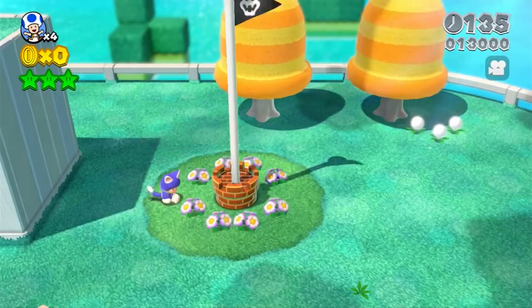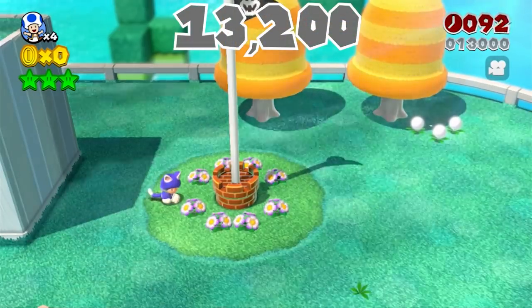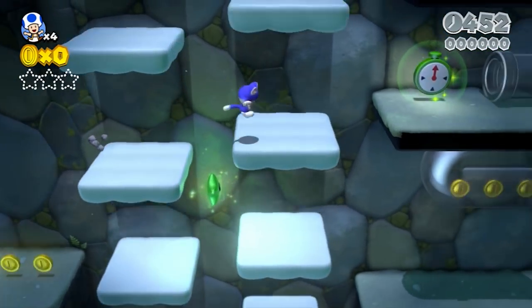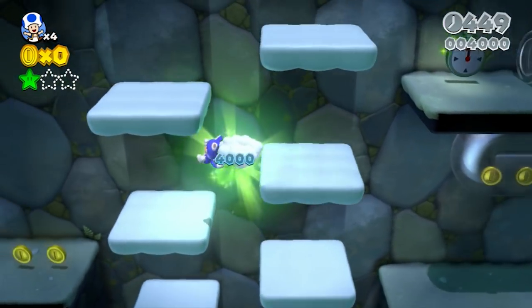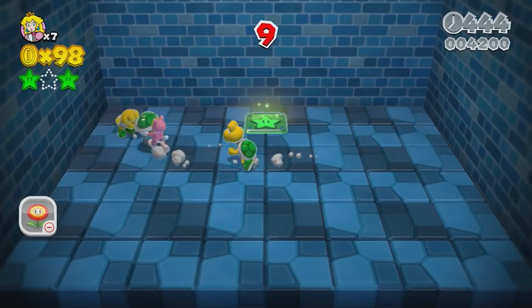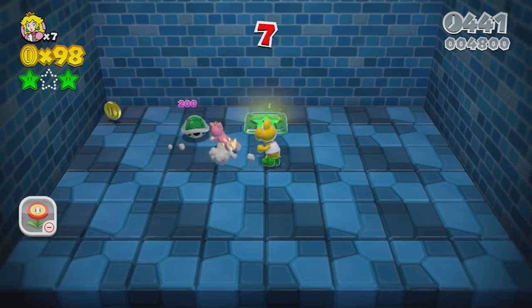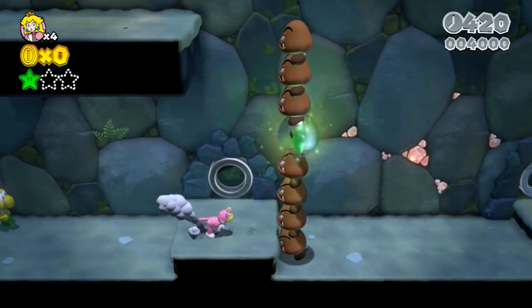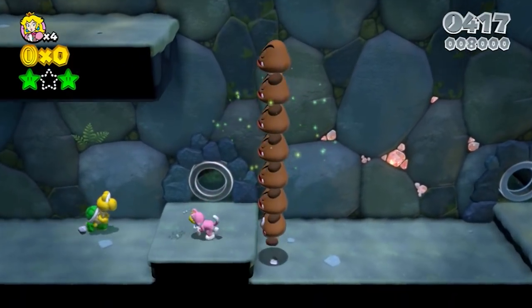Ultimately, we leave 1-1 with 13,200 points. Now let's take a look at 1-2. In terms of green stars, the first is extremely easy to get without gaining any extra points. The second requires defeating enemies, which would gain us points, so we'll ignore that one. The third is in the middle of a stack of Goombas, which can be nabbed by Peach using her float ability.